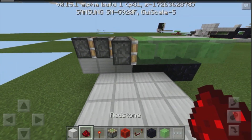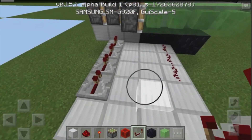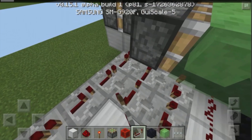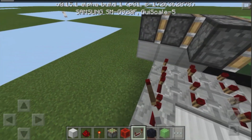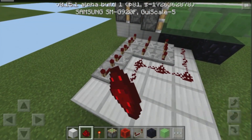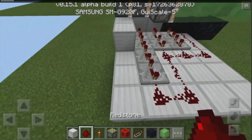Now grab yourselves some redstone dust and place it down right over here. Place down four repeaters on this side, two repeaters over here, and two repeaters right over there. Set this one to four ticks, this one to three ticks, this one to four ticks, and keep this one on the original tick delay. Set all of the repeaters on the far left to four ticks. Then grab some more redstone dust and place it along these blocks.